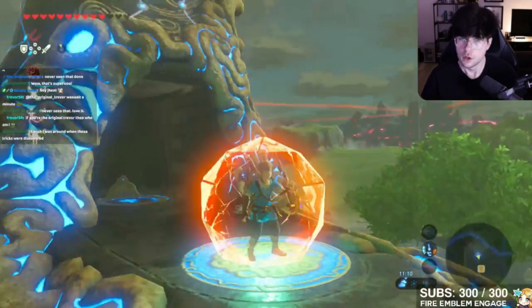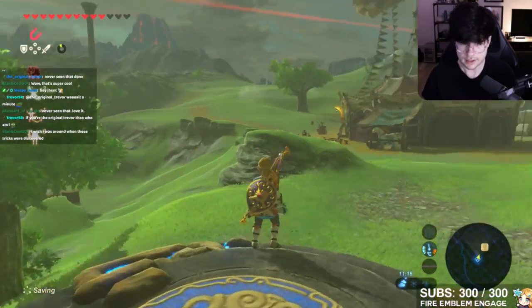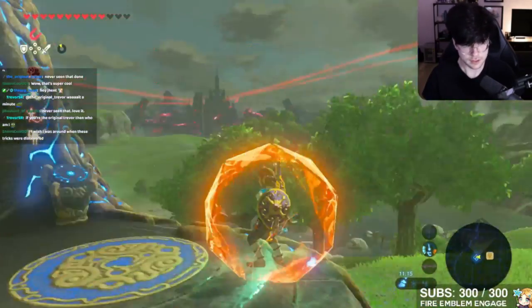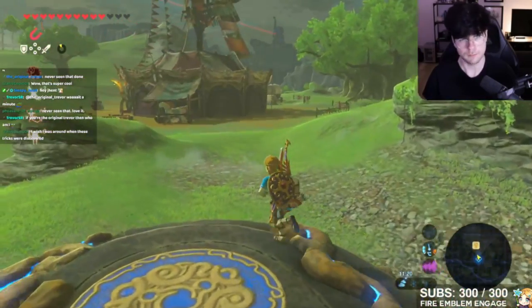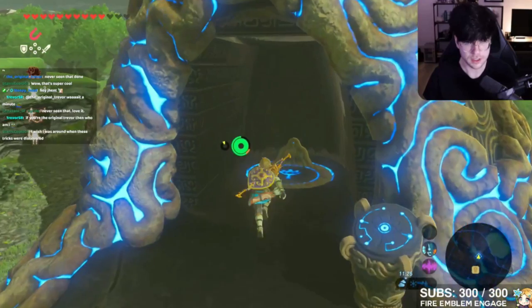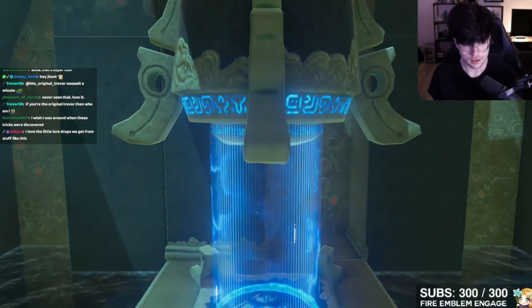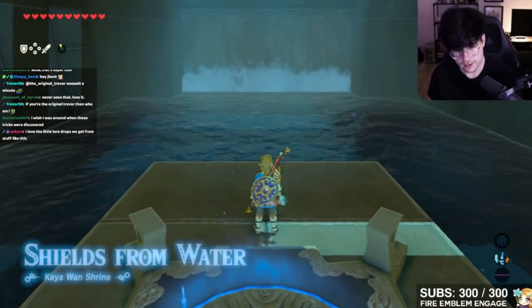Let's get to Kayawan — location won't play a major role here. It's a shrine right next to the stable. There are a lot of shrines right next to stables in Breath of the Wild, and you get to the point where once you see a stable, you already know there's going to be a shrine nearby. Some of the shrines next to stables were not immediately obvious, so getting conditioned to knowing that stable means shrine nearby is a good idea.